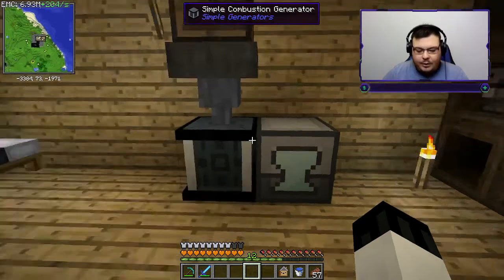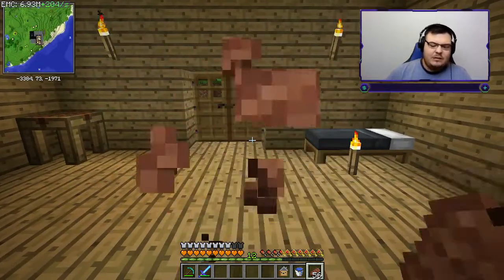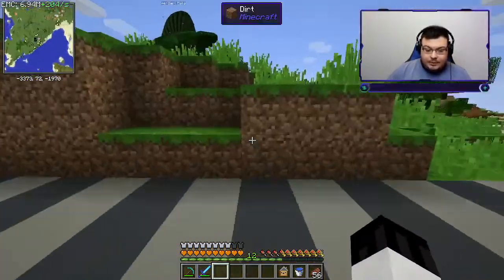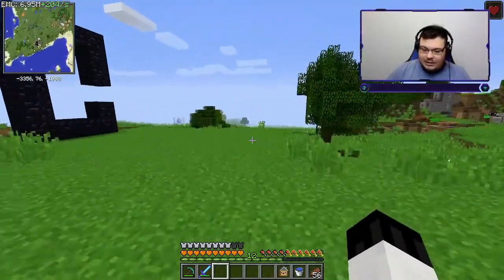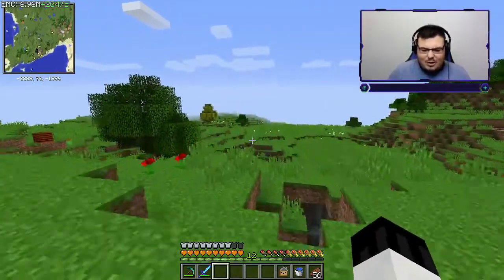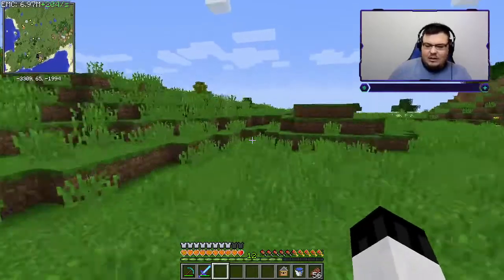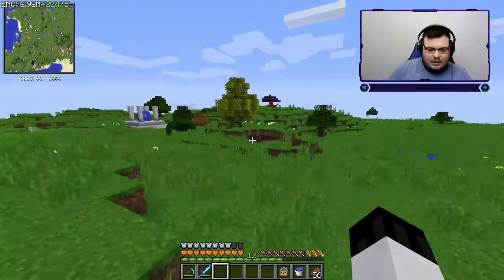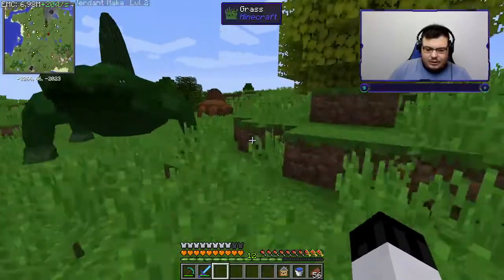I need to go find something called a dwarf star. So we're going to be exploring today — I'm not really sure what I'm looking for, I'm guessing it comes down like a meteor. So let's go find this dwarf star, and who knows, we might find some other things along the way.